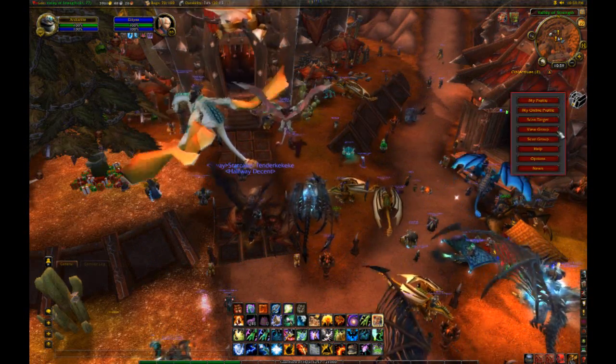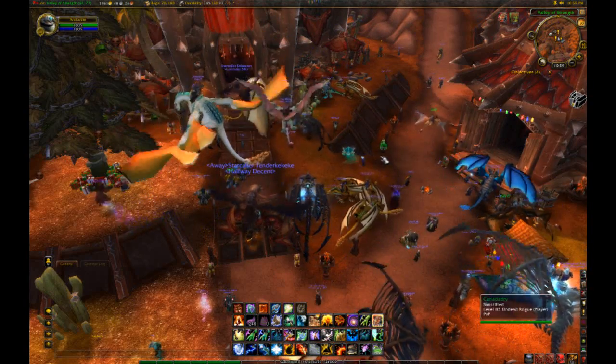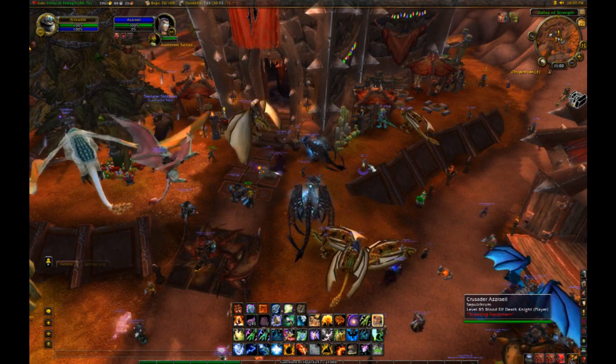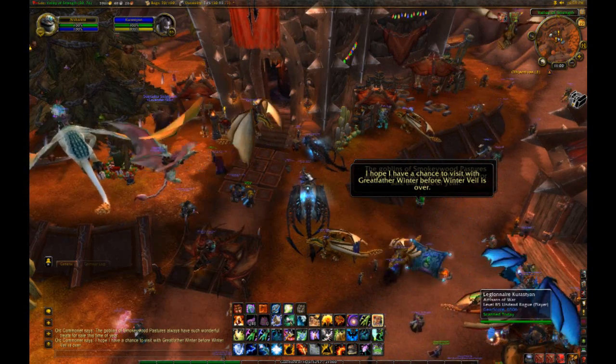To enable the quick scan feature, enter your options menu and click the option. Now when you target a player, you will temporarily see a scanning indicator while their item information is downloaded from the server, and then the tooltip will be updated with their gear score.